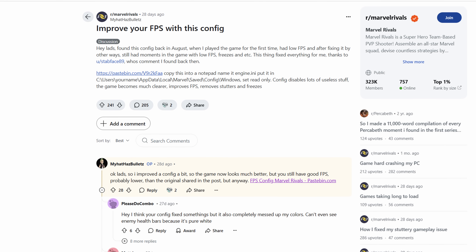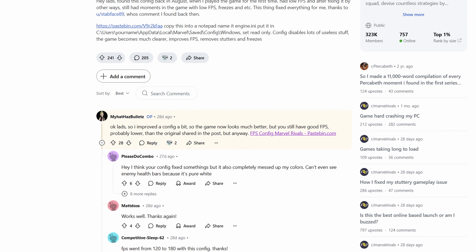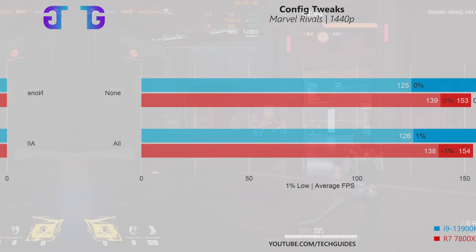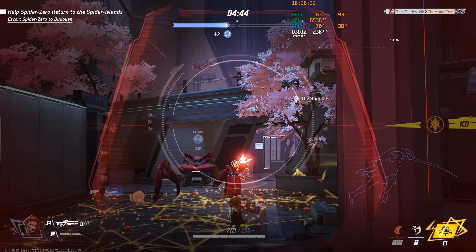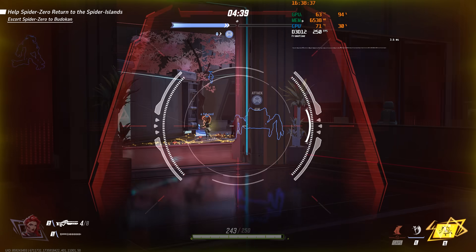Finally, there is a Reddit thread claiming you can improve performance by adding config tweaks to the engine INI file. Unfortunately, this no longer works — the game completely ignores that file — so there are basically no config tweaks available to further improve performance in Marvel Rivals. That's it for today — thanks for watching, have a wonderful day, and I'll see you in the next video!